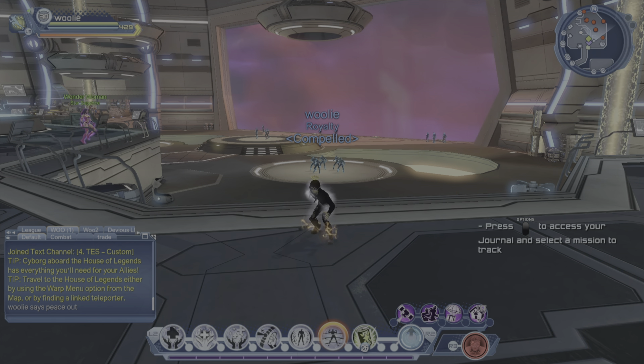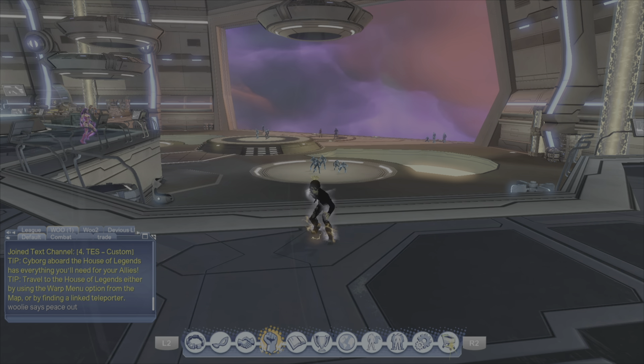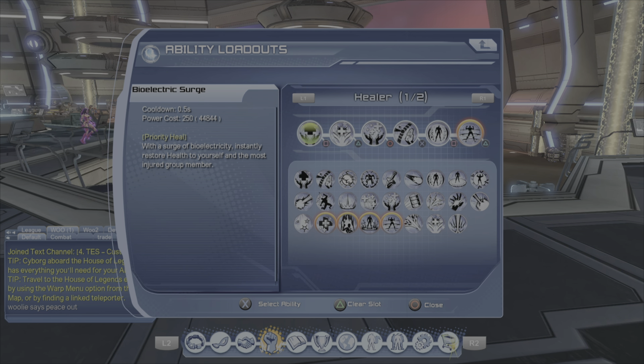What's up y'all, it's Woolly here. I'm going to touch on my electric healer loadout — somebody did ask me to cover it. Electric healer is pretty straightforward, so I'll clarify a couple of things. All you really need to heal a raid are these three right here: your priority, your group heal, and your big group heal.